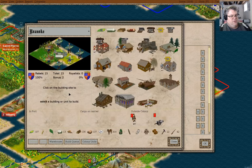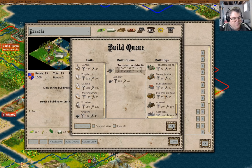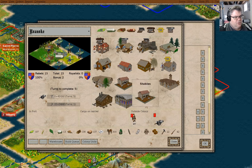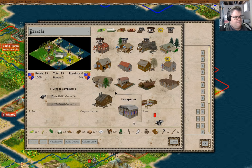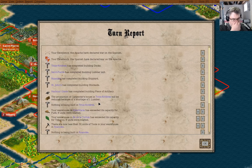We have a shipyard in Roanoke. What we're going to do now is build artillery — we're just gonna keep building artillery in Roanoke. We should be able to put out one every six turns. I could speed that up by moving this guy over here. We're just gonna do that in Roanoke.